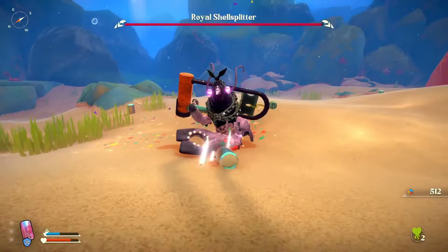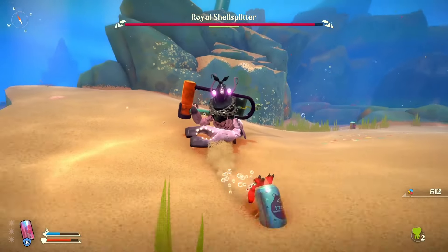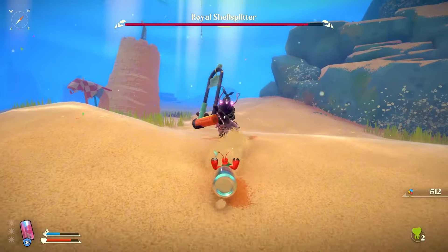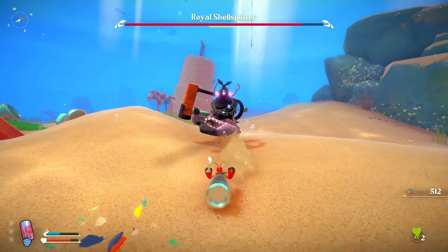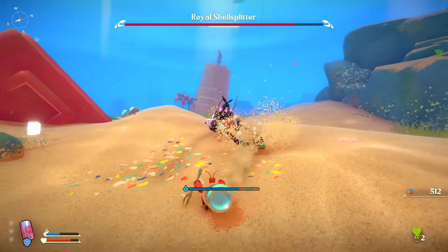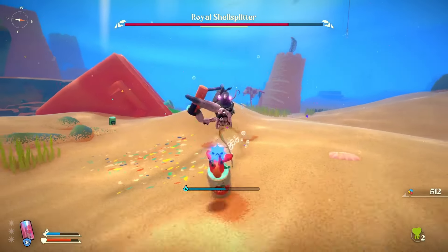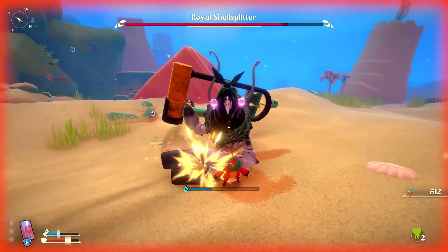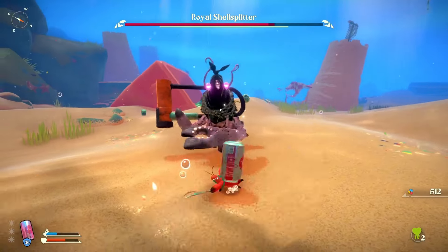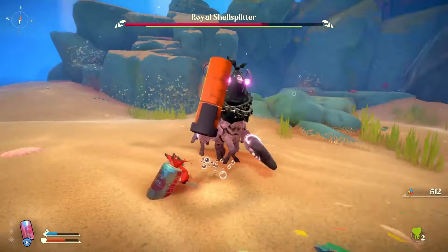How to defeat the Royal Shell Splitter. Dodge away and keep your distance, and when you are suitably far away, charge up an attack, then retreat using dodges. In most cases the boss will have moved close enough for your charged attack to strike. This is a battle of patience and of keeping your distance, especially when you are as underleveled as my character.